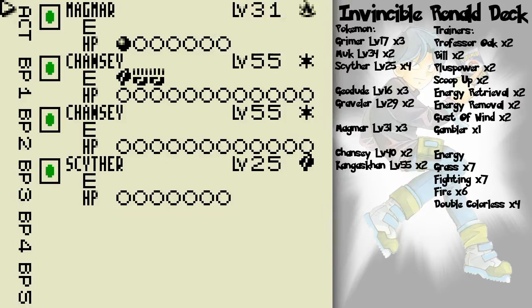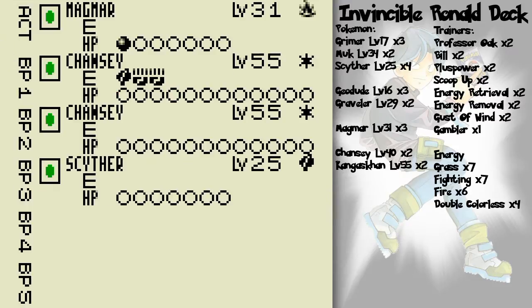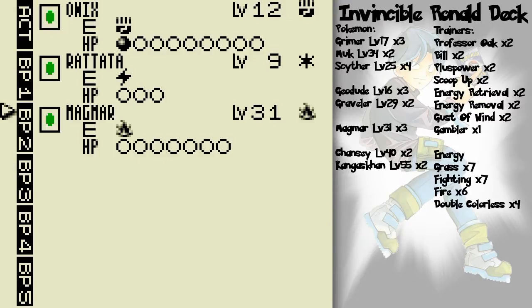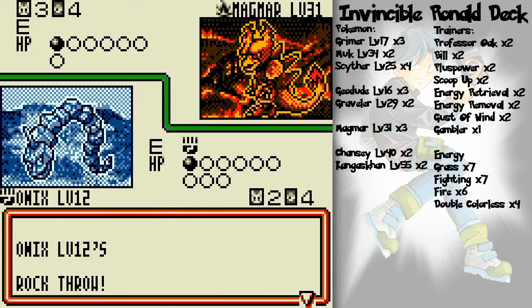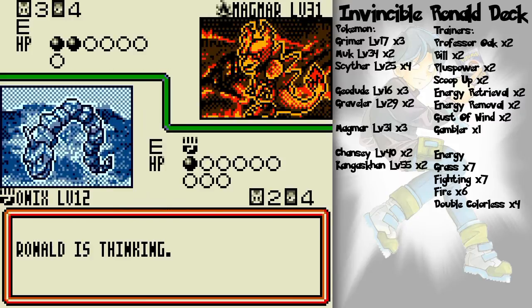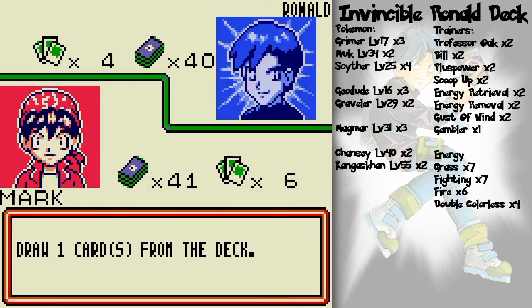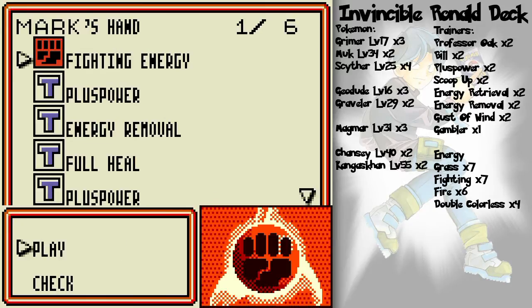He's still not powering up Scyther. I wonder if he's just going for Chansey or something. I wouldn't mind if he uses Double Edge, honestly, because it does 80 damage to itself and then I'd just counter. But the thing is he's mostly gonna get two knockouts to my one, so it's a numbers thing. Ronald is, as Gary would say, a stinker.